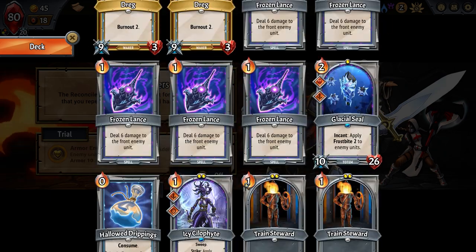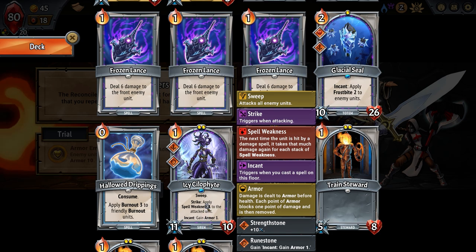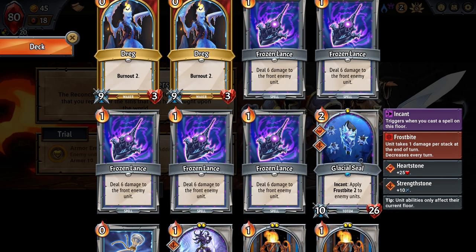We have Stygian as our backdrop, so I got a couple of Stygian cards that have already juiced up a bit. I have the icy psilophytes — I added incant gain armor and also 10 damage, so it does more damage than normal. Before it was like 10 and 1 which is useless, but with sweep you put a little damage on that and all of a sudden it gets pretty good. The strike with spell weakness feels like it synergizes well.